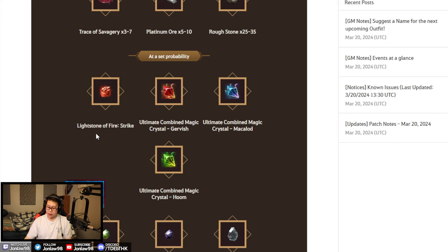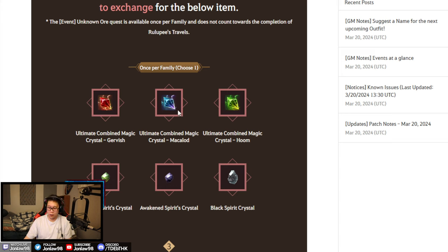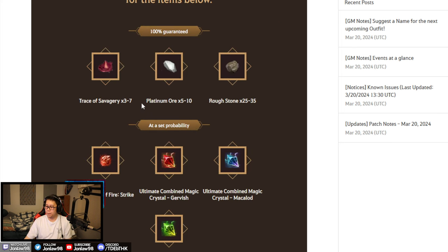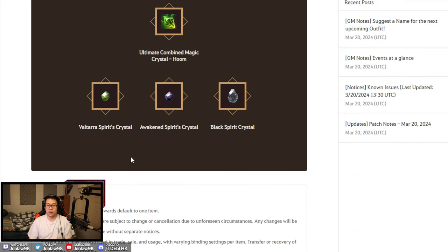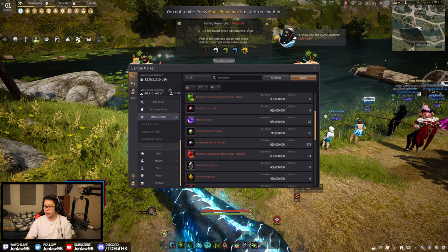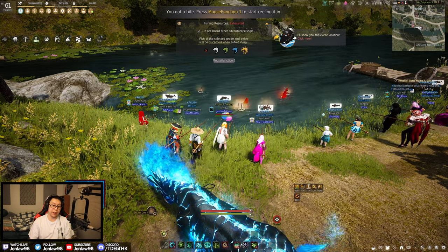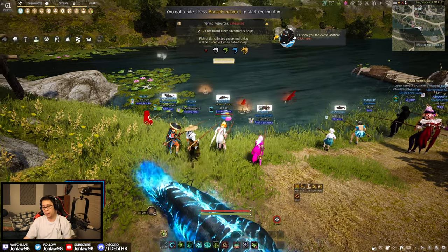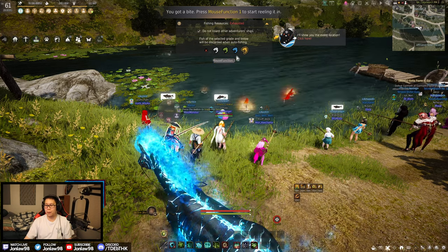At a set probability — probably less than one percent — you can get a Strike crystal from the bundles, and those are worth five billion silver. You can only do this quest once per family. I'd just pick the Makalad, open the bundles, and hope for a Strike crystal. Basically I made this video to say you should be doing this event, at minimum getting the one family reward. Good luck on your Strike crystals, and I'll see you tomorrow.